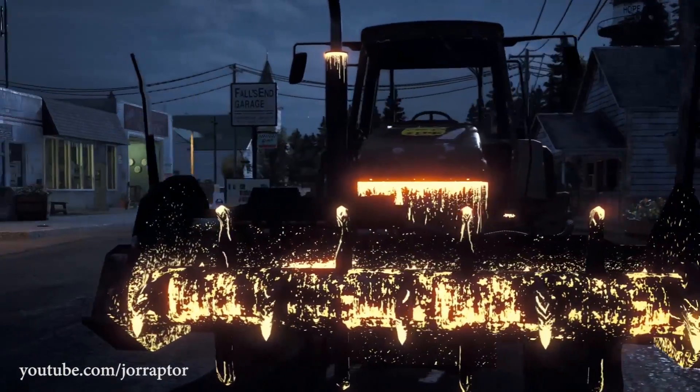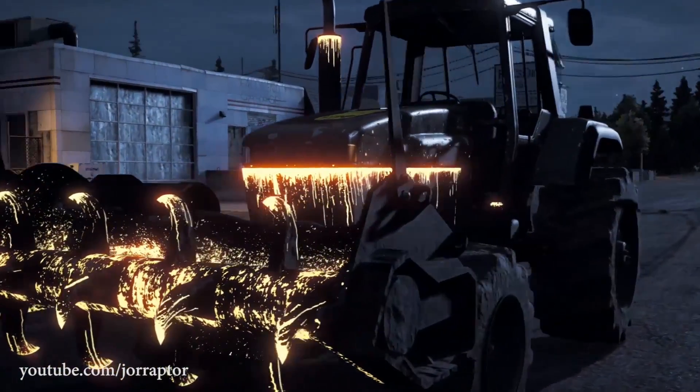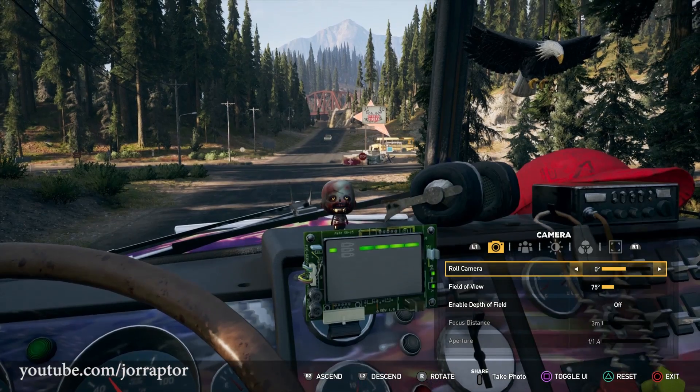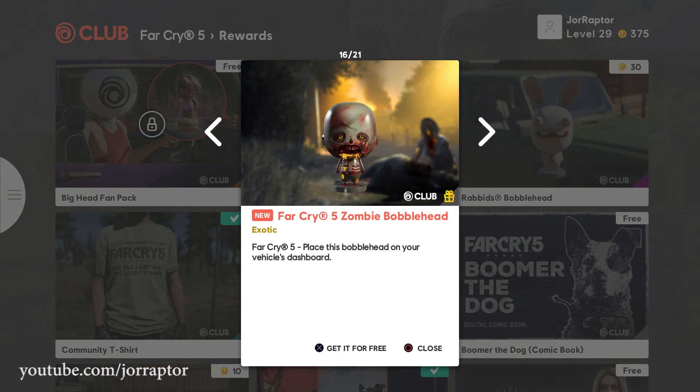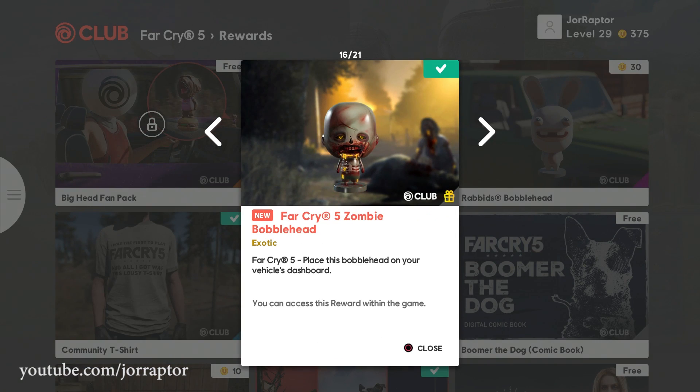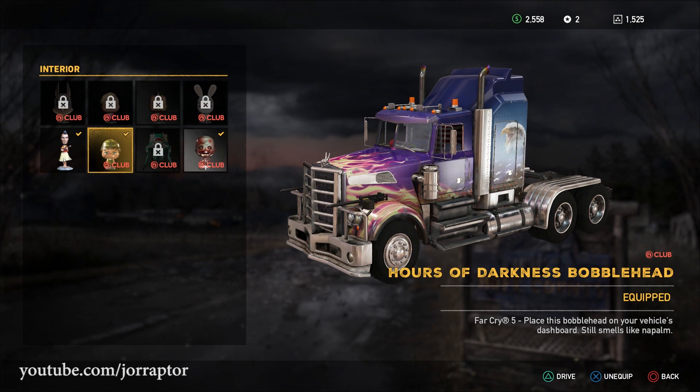You can also get a bobble hat, just like we saw with the other expansions. For this one you do not have to do a score attack — just go to the Ubisoft Club section of the game, and once you've installed the DLC you can select it, go to the shop where you get the vehicles, customize the car you want, and get that bobble hat.